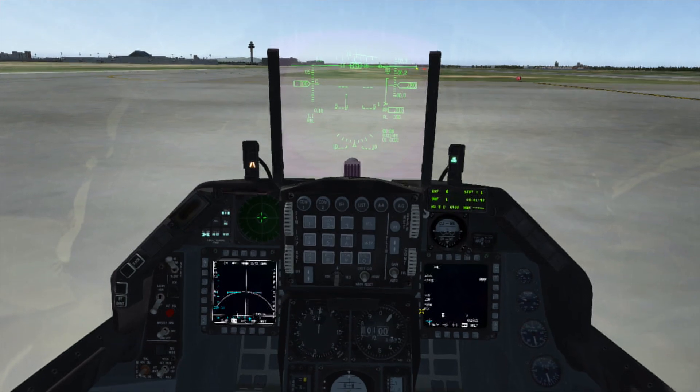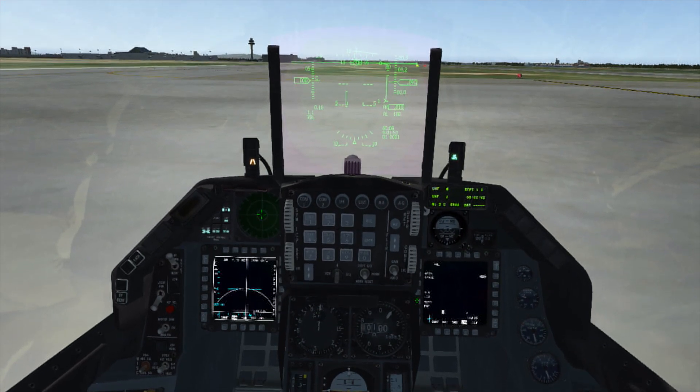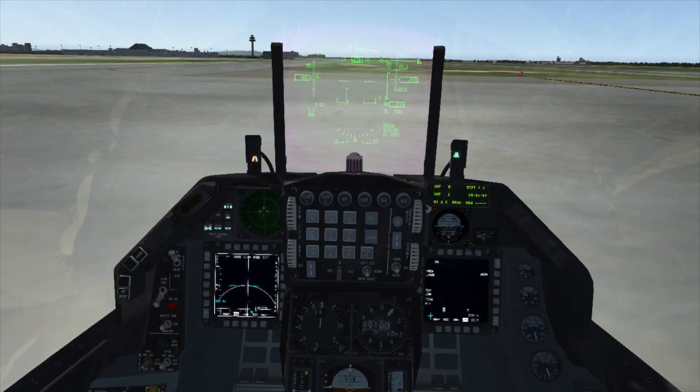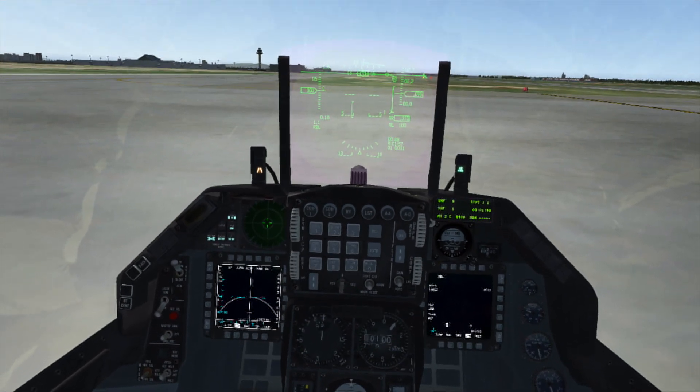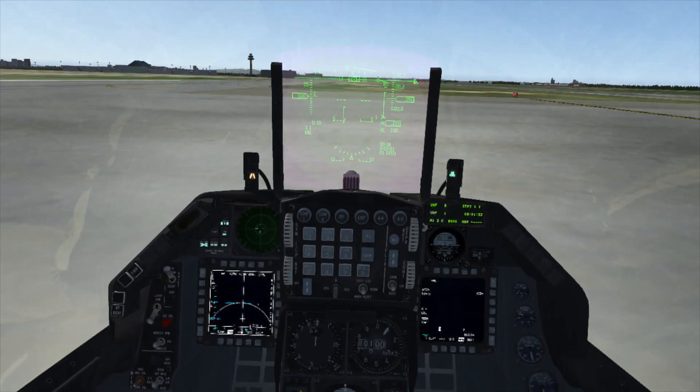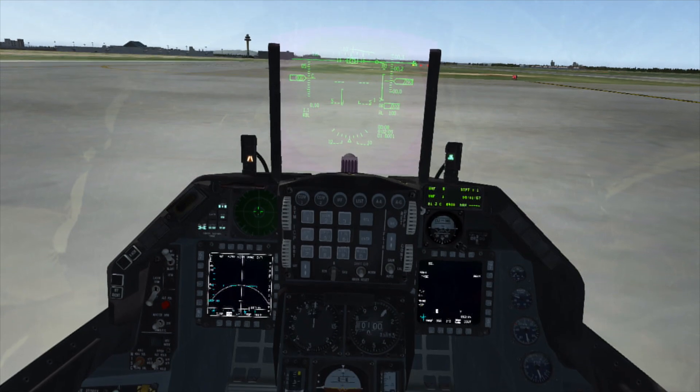The terminal maneuver is either skim or pop. In skim, the missile will simply fly low and hit the target directly. If set to pop, the missile will perform a pop-up maneuver, which is used to confuse point-defense weapons and make them harder to hit.